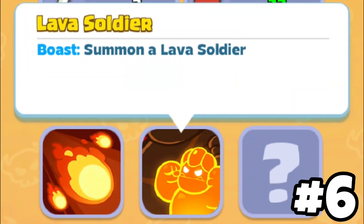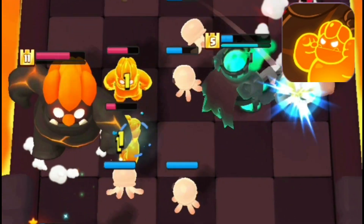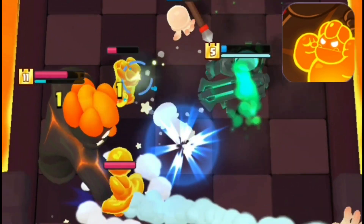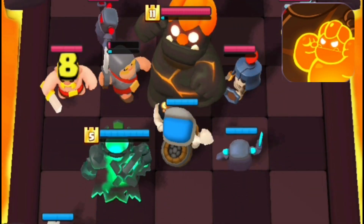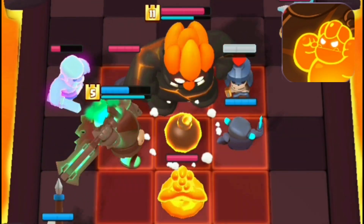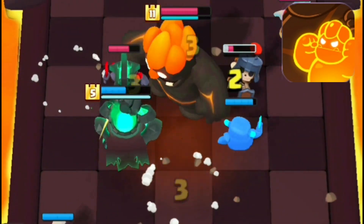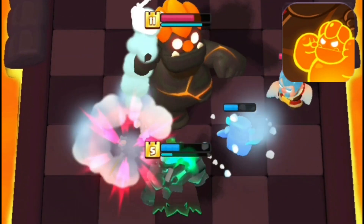Ability number 6 is the Lava Soldier ability. Remember when I told you about the Witch being absolutely broken against the boss? Please don't use the Witch against this ability unless you want to set a world record in losing. Against the Lava Soldier, you can use the Giant Skeleton, since when a soldier spawns he will explode immediately. Other than that, there's not much you can do besides making sure the boss doesn't get any KOs — so maybe use tank air minis.